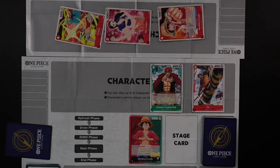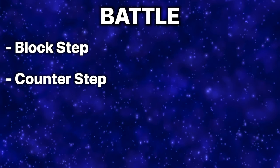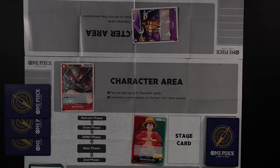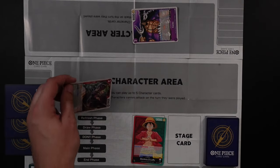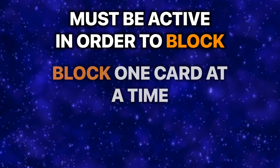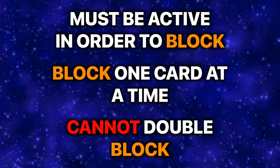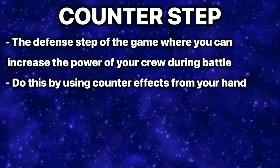When you declare an attack, a battle takes place with three sub-steps: the Block Step, the Counter Step, and the Damage Step. The Block Step is where you can redirect any attack meant for one character or leader to a blocker in play that has the Blocker ability — you do this by resting the blocker in your character area. The character must be active in order to block, and you can only block one card at a time.